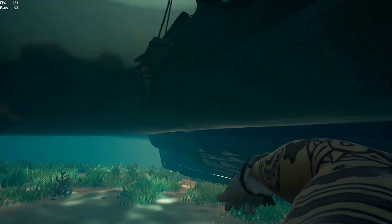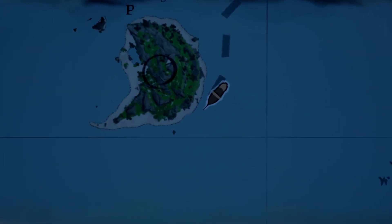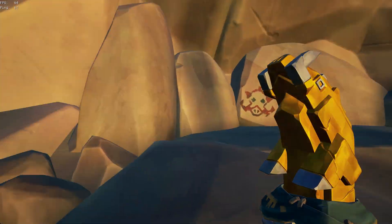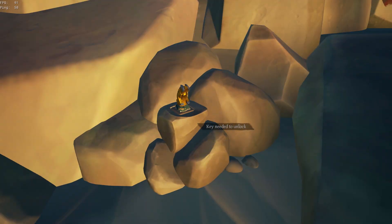Starting off, I will show you the Ancient Isles vault locations. For Devil's Ridge, you want to head round and park up on the south side. The vault is hidden amongst the rocks at the base of the cliff, and the pedestal where you place the key is just outside of it to the right.